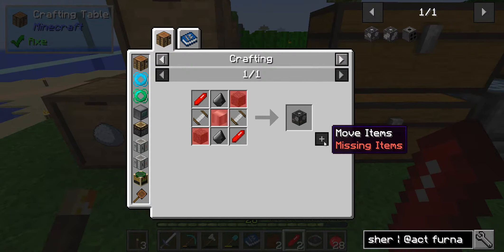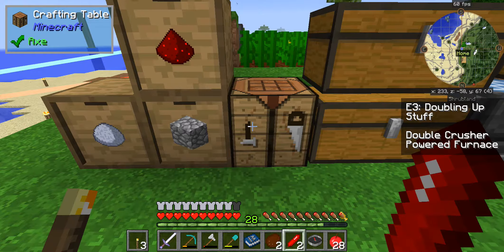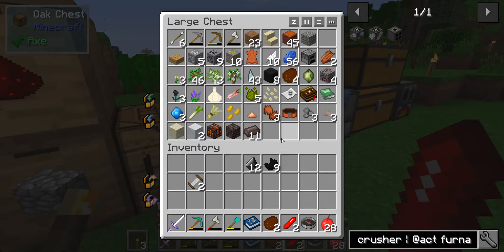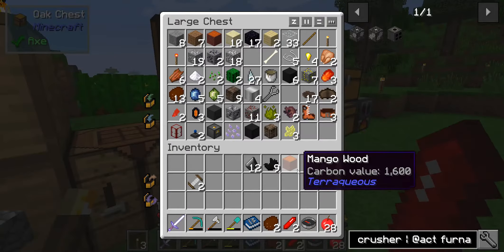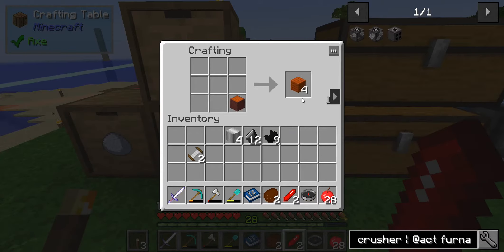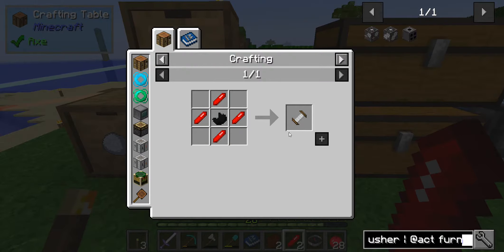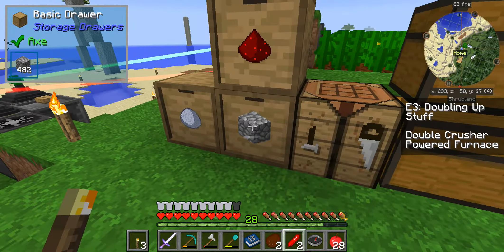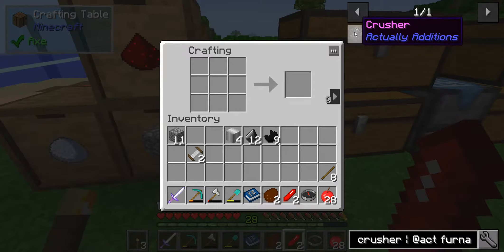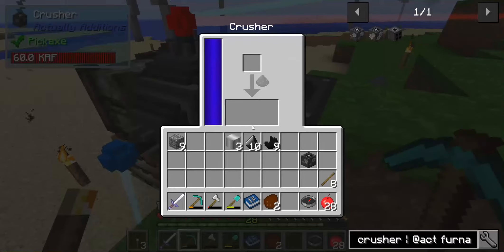Now we're going to make what I'm missing - which is four sticks and four pieces of iron. Do I have any sticks? Do I have any iron made up? Iron casings - even better. It's going to make us some sticks. I've already got those. Just get a bunch of cobble. All right, there's a crusher. Let's go pick up this crusher because it is now empty. I think we're going to lose the crystal flux, but we'll see.